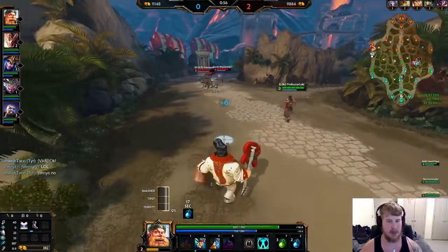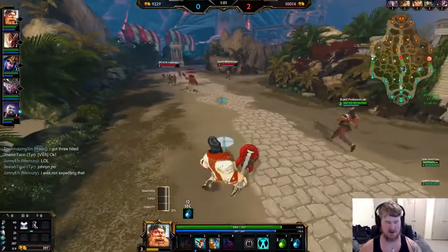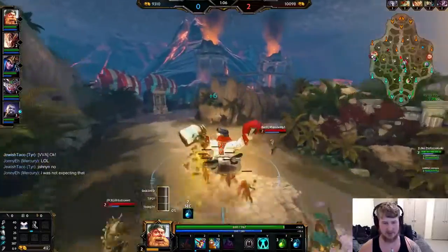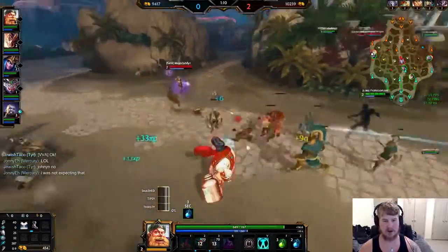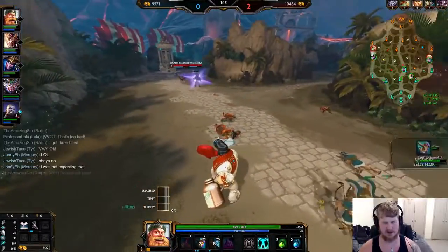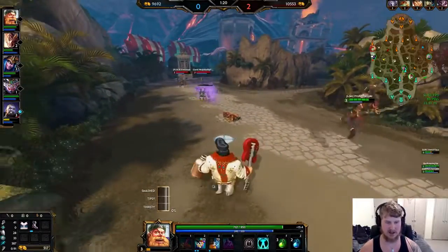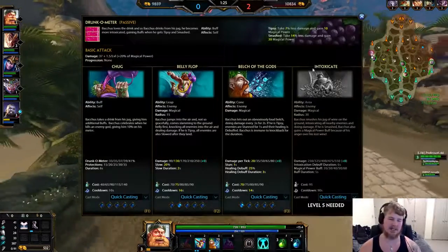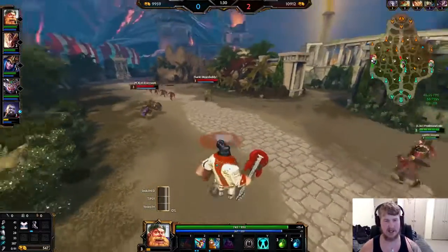The level order on Bacchus: get Flop first, then Burp at level two — it helps group up the wave as well. At level three you have an option to either get Chug or another point into Flop. I prefer Flop here to save mana until level four. You do lose a little aggression because you won't have the stun on Chug, but you get the bonus damage on Flop.